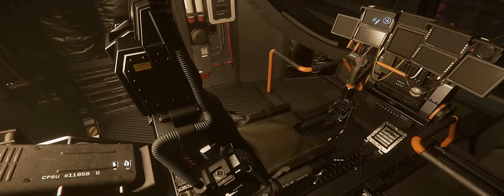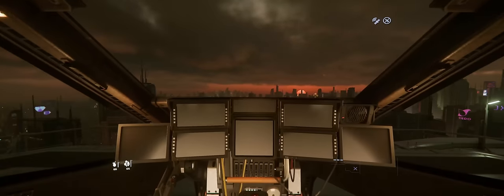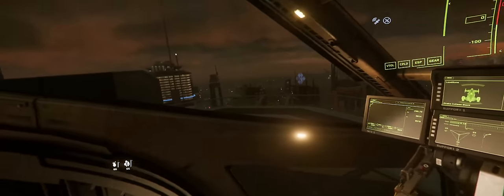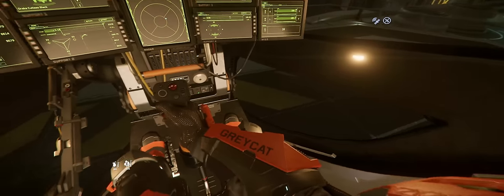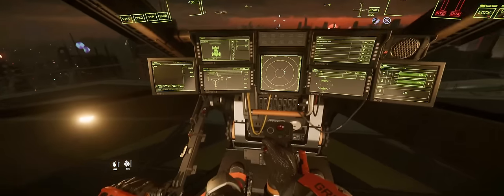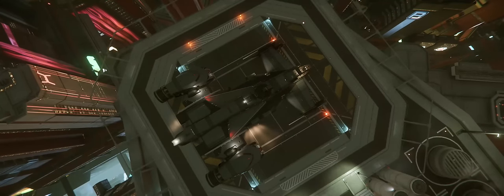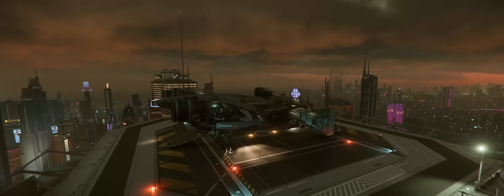Up front is the cockpit with seats for the pilot and co-pilot. Visibility is a bit more restricted than the Nomad's, but I still personally think it's okay, and the lower viewports can be quite useful for when you're doing stuff on planet and moon surfaces, like rock mining. The Cutty also benefits from VTOL, allowing you to rotate the large thrusters, giving you a faster takeoff or more stability when hovering over a planet's surface.